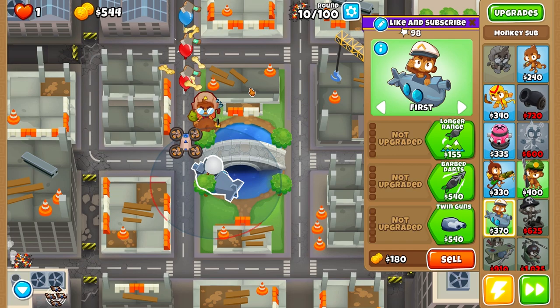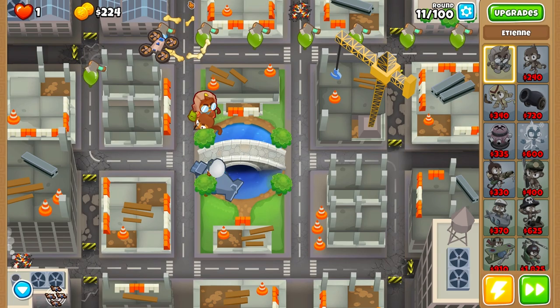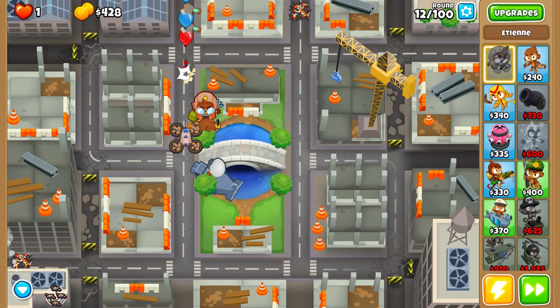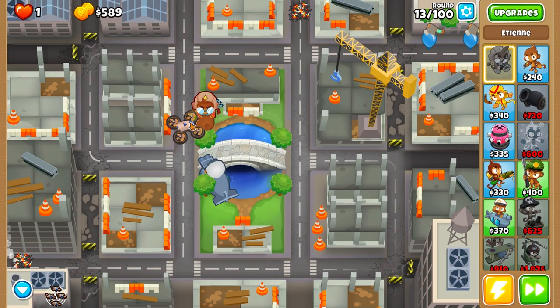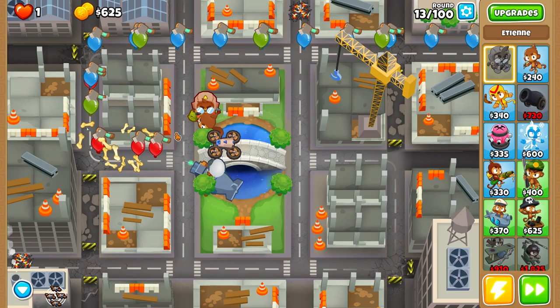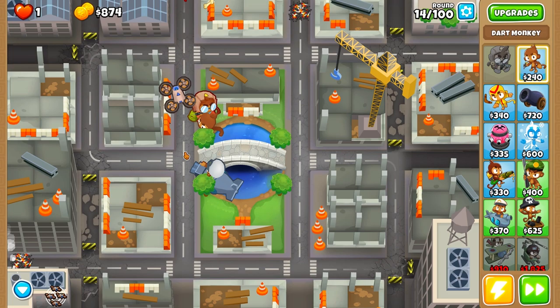You really begin noticing how strong these drones become, especially on straight path lines. On High Finance, the best case for Etienne is when balloons come from this side on a straight path. These darts have decent popping power and shooting in a straight path is ideal. Why do these drones do extra damage to MOAB-class balloons? It means to all blimps. This ability is especially useful on round 40.